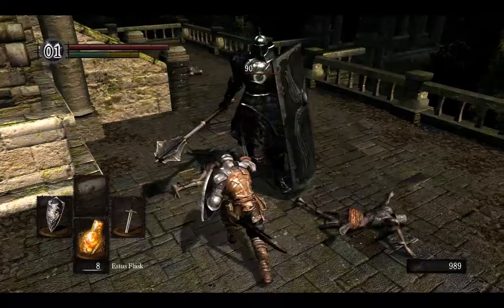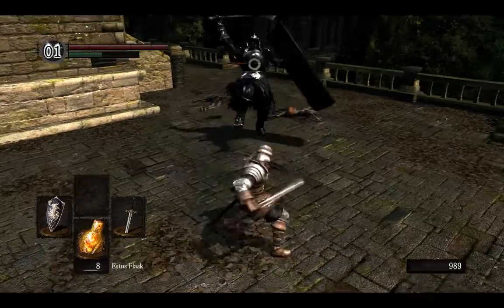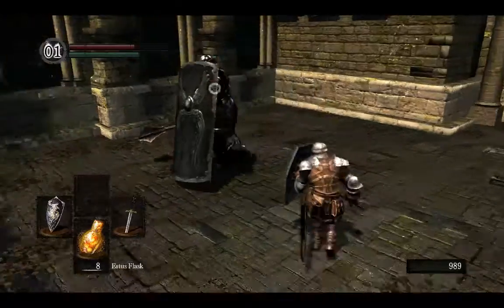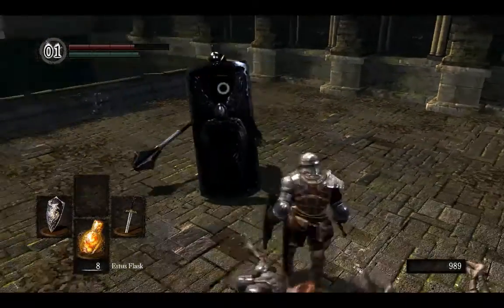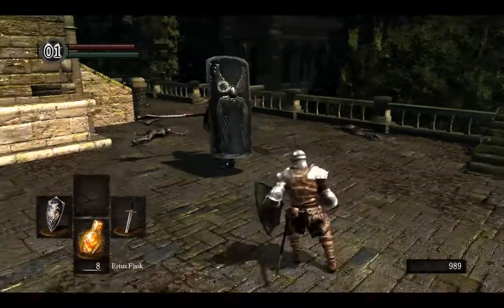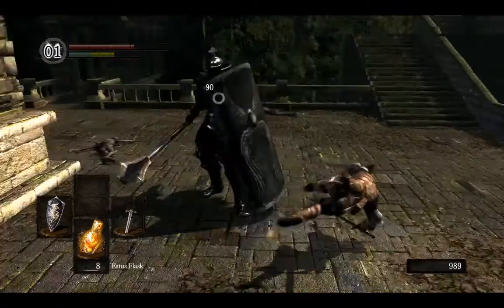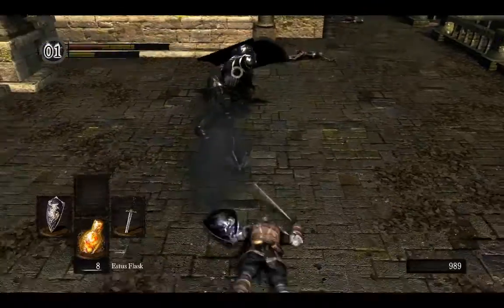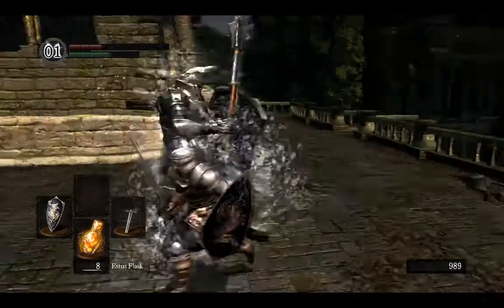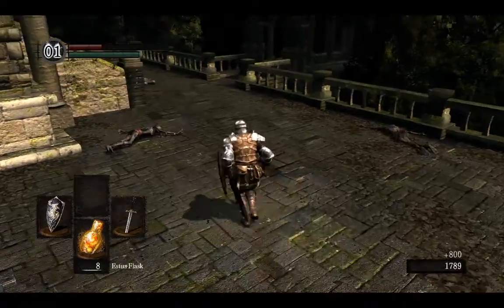When he does the front attack, that's when you want to hit him. Sometimes he does it twice or three times — just like that, he did it twice and smashed me. But you can see he's almost dead, just gotta wait him out. Roll out of the way and stab him when you get the chance. There we go — and we get another titanite shard. We're getting a lot of those.